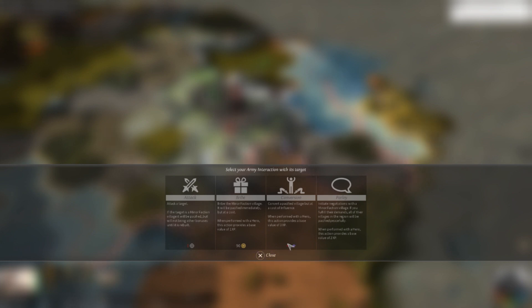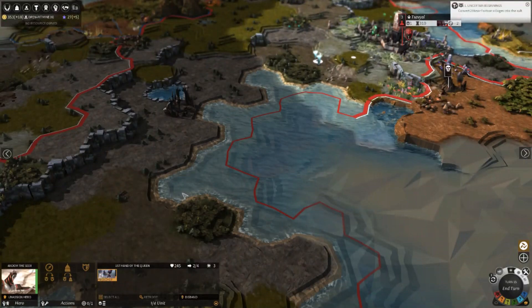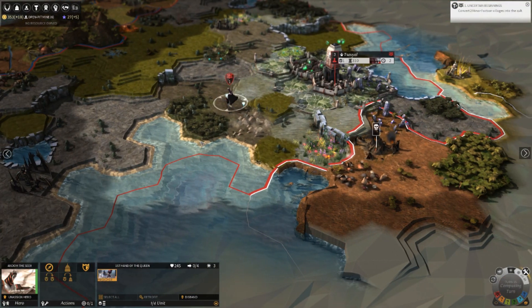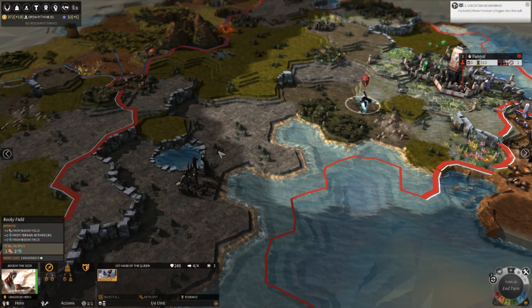Okay, since it's destroyed, I need more influence to convert it. But that's okay — I'll just run down here first, talk to them, make them happy, convert them. And I'll be a step closer to completing that quest and growing my army.